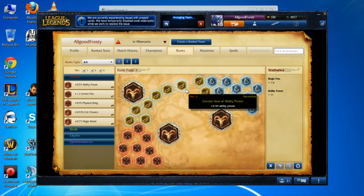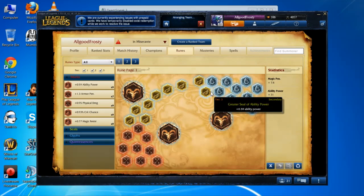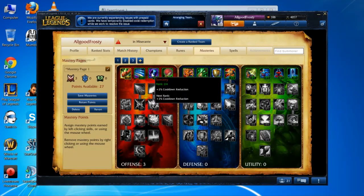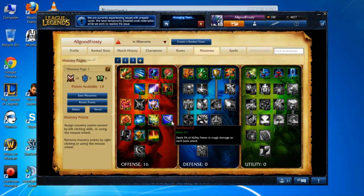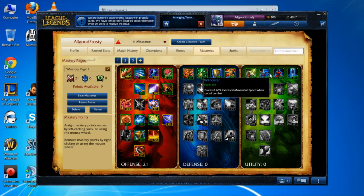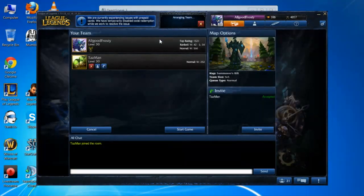For runes on AP Master Yi, I take ability power quints, glyphs, and seals — just flat out ability power — so I get a good punch, and then some magic pen marks. For masteries, I put one point here because I use Ghost and Ignite. I take cooldown reduction, ability power, magic pen, straight up damage, more ability power, Spell Sword — really nice. Archmage, I'm actually going to lose 2 there, and then I'm going to get 2% movement speed and some mana regen. Those are runes and masteries for AP Master Yi.